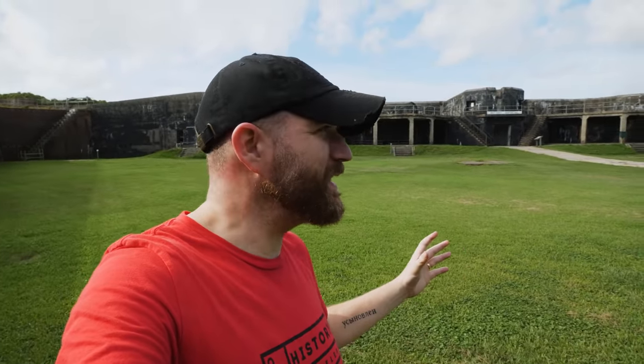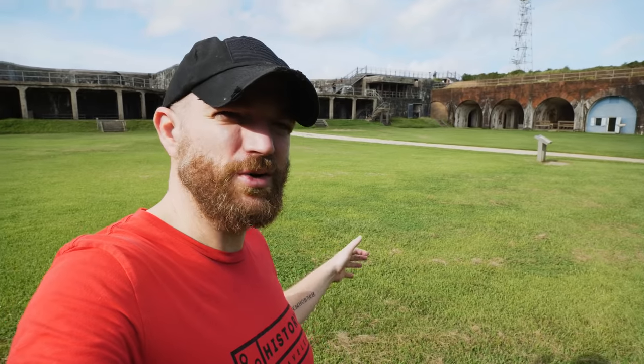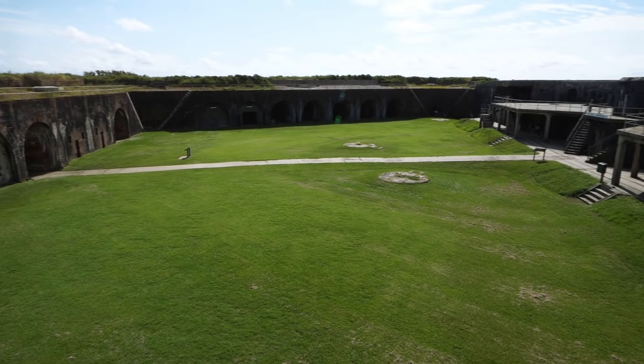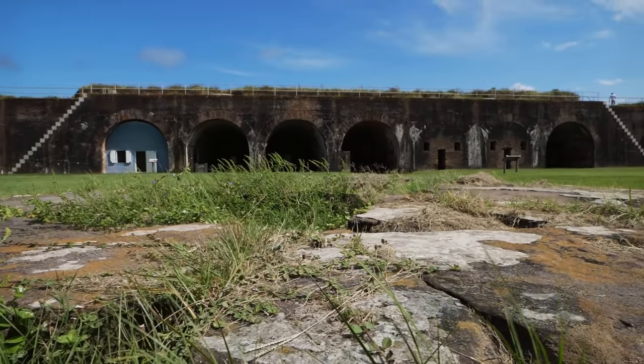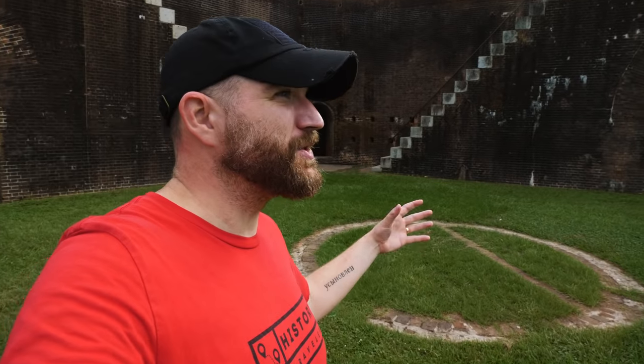The interior of Fort Morgan looks different than it would have during the Civil War. You can see a slight discoloration in the grass where there would have been a giant structure called the Citadel, which housed up to 400 troops. On August 22nd, when Farragut started bombarding the fort, the Citadel caught fire. With a big fire near powder and ammunition, that's a very bad situation. So Confederate troops started bringing the powder out and dumping it into an old cistern so it wouldn't explode. The Citadel ended up burning down, and the Confederates surrendered the fort.